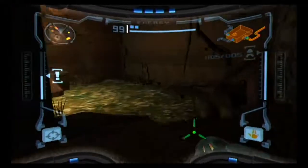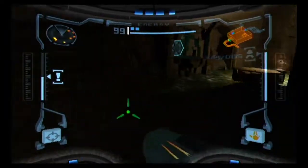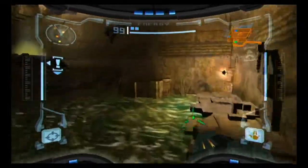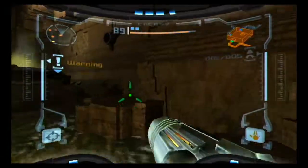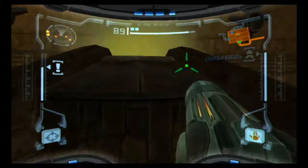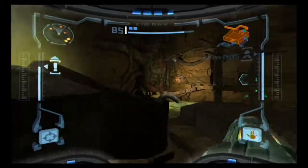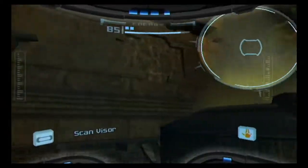More little glowy thingies right here. I wouldn't recommend trying to take those guys down because this room is very poorly lit as it is. I think I remember how to get this missile expansion right here. Oh no, wait — we can't do it quite yet because this is poison water. If I get in here it'll just hurt — yeah, it just hurts. Later we're going to want to come back and jump into that thing, but not right now because of this poison water.